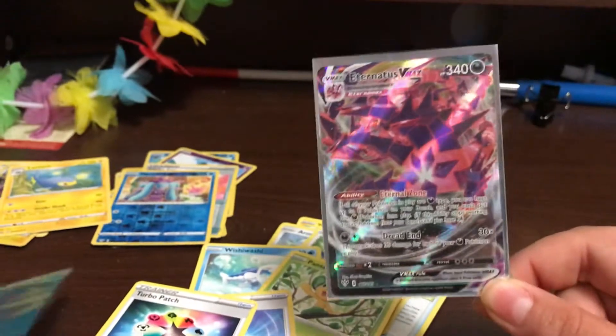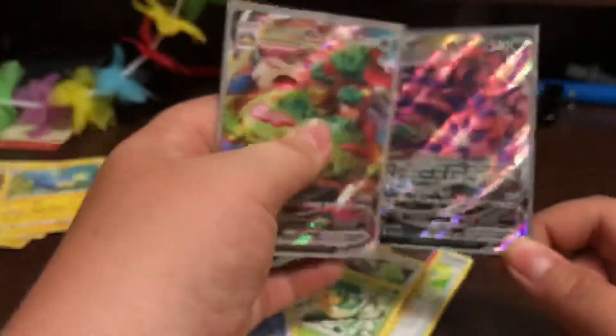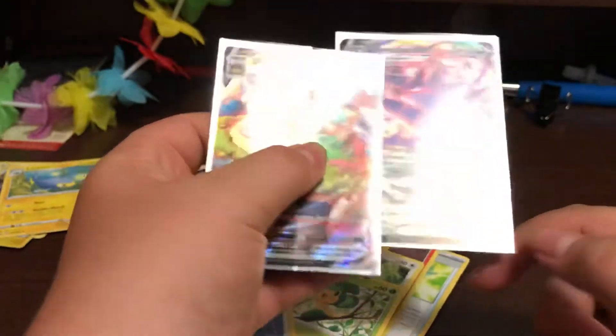So now we're up to two. One in this video — Eternatus VMAX right out of the booster pack. And then we got the Snorlax VMAX. So I think these are both textured if you can see that. Let me take it out of its sleeve — both textured. Yeah, you can see the texture there.